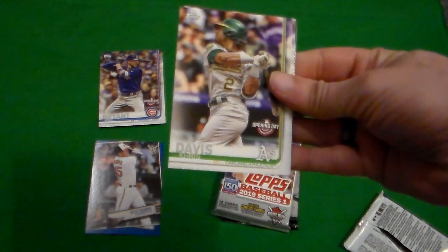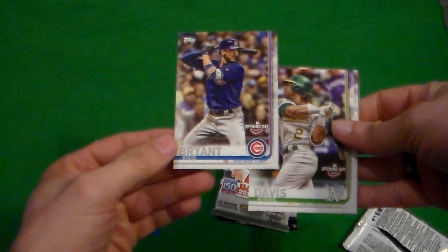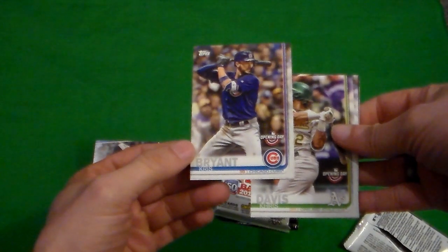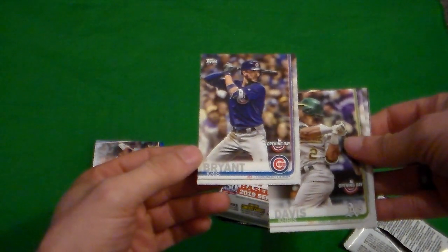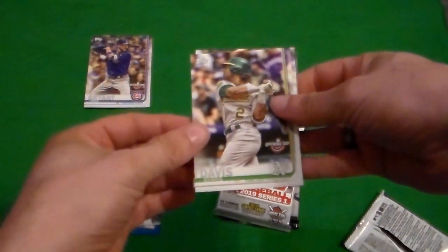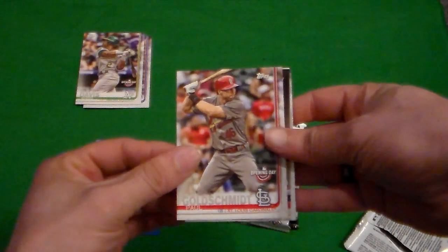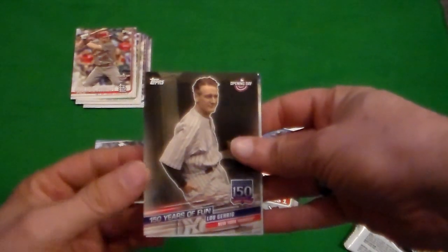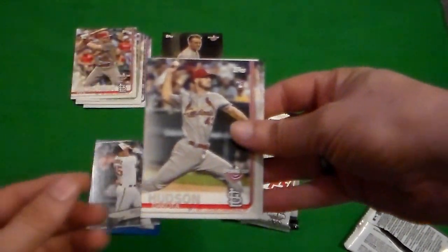Chris Davis, opening day. There was a pack during my 2020 breaks that had Chris Bryant and Chris Davis both in them - I remember that distinctly, Goldie was in there too. This is a repeat pack, just a different year. We got Lou Gehrig 150 years. That is awesome. That is a great card - that would be probably my best card out of this pack. That would be my insert.